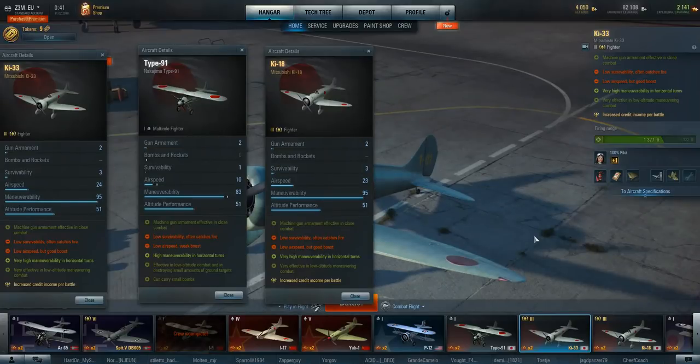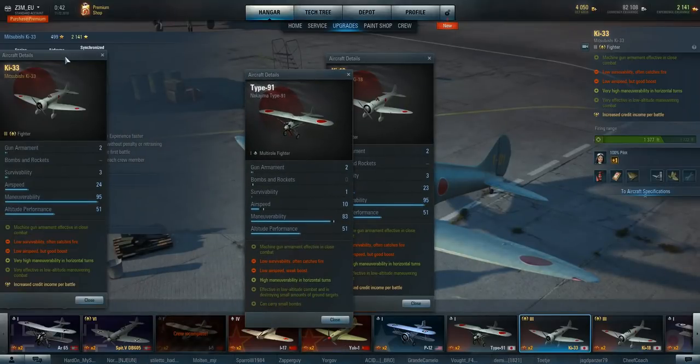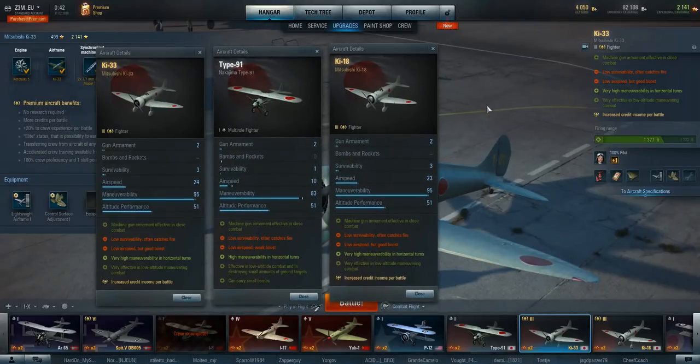I'm not going to sugarcoat this — these planes are not good. If you like this playstyle and you like Tier 3 low-tier Japanese planes, you'll be fine. These planes do alright if they are top tier, but anything in a Tier 4 fight and you're in trouble. Firepower-wise, at Tier 3 we have the same firepower as the Tier 1 Nakajima Type 91 — two 7.7 machine guns.